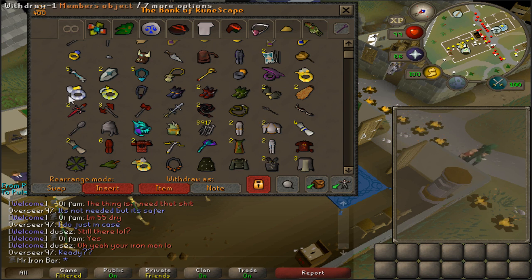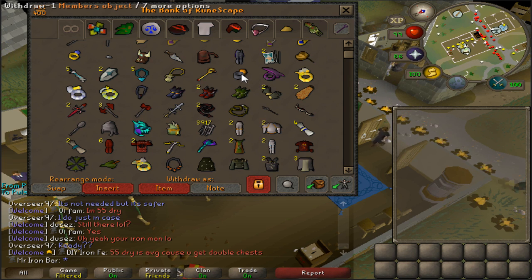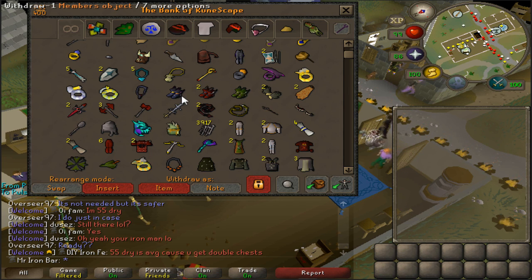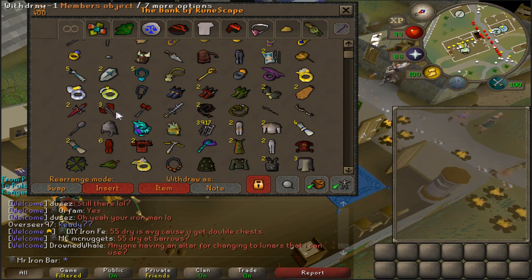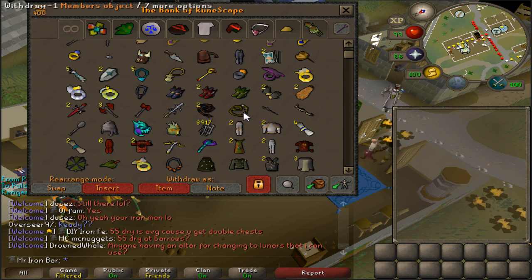I have a bunch of rings here for combat — pretty much all the rings you could possibly want for combat. So we got the Suffering, mainly for Zora, the Treasonous Ring to go along with stabbing weapons, Sears, Berserker, Warrior Ring, and I got the Fury as well. And I have all of these Cerberus boots — the best boots available in the game, all three styles. Barrows Gloves, we got a Fire Cape here. And this row here is all of my important melee weapons: the Dragon Warhammer, the Zamorakian God Sword, both the normal and the Tentacle Whip, the Hasta, and the Bludgeon.